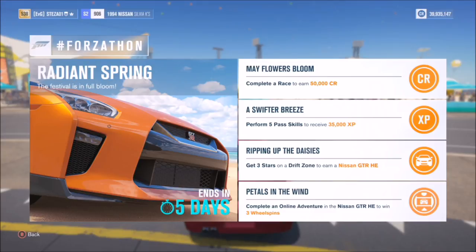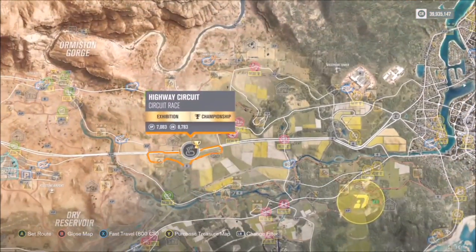For the first challenge, you just need to complete a race to earn 50,000 credits. The next one wants you to perform five pass skills to receive 35,000 XP — both can be done at the same time. The third challenge wants you to get three stars on a drift zone to earn the Nissan GTR Horizon Edition. The final one wants you to complete an online adventure in the Nissan GTR Horizon Edition to win three wheel spins.